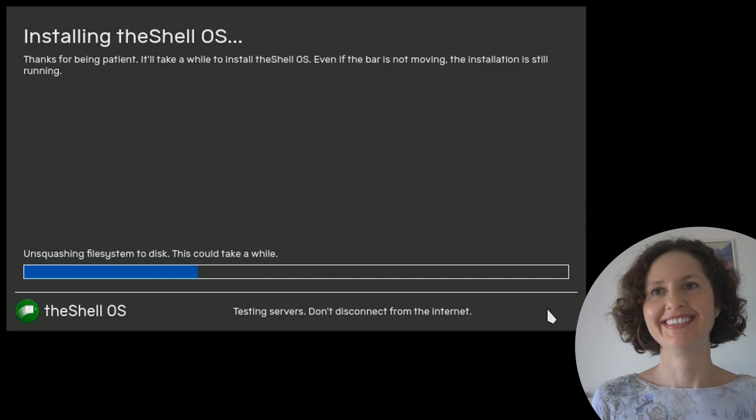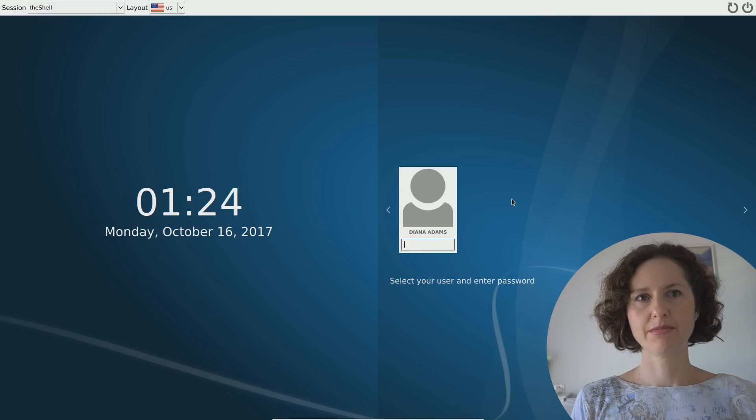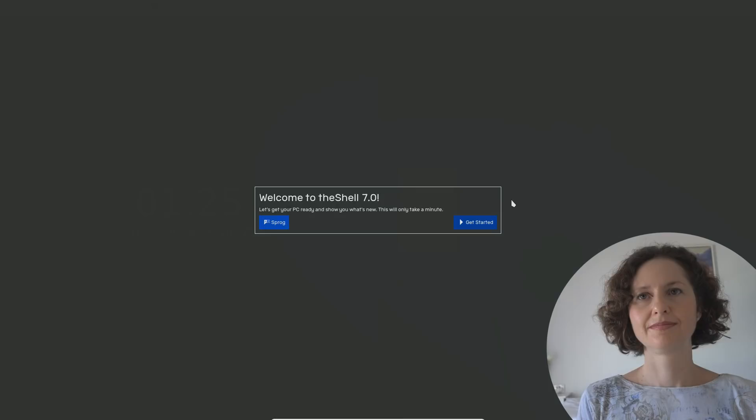Now we're just going to skip to see what happens once you have fully installed it. It has finished installing and now you are ready to log in. Enter your password. This is a new boot screen - it's part of Shell OS 7.0. What do you think of the new boot screen? I like blue, but it's a bit plain. What else would you want on a boot screen? Maybe a nice picture. You got the password wrong again.